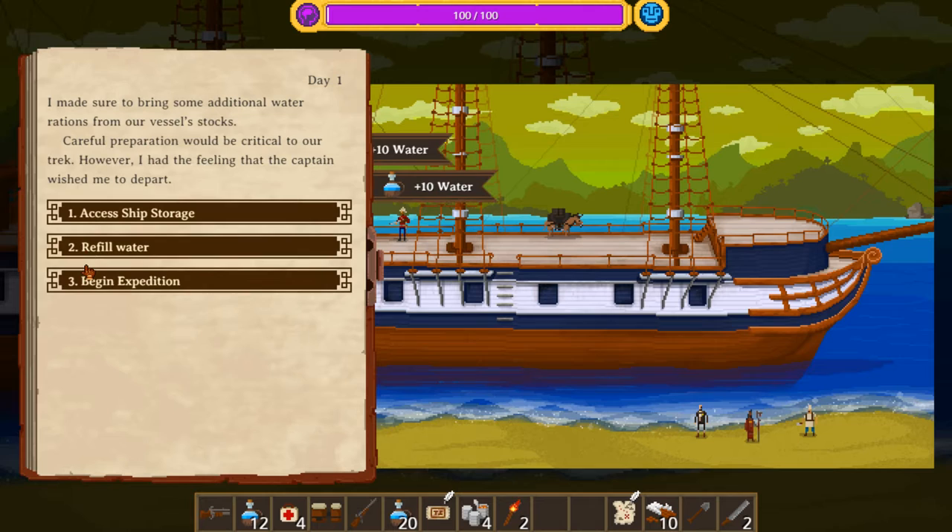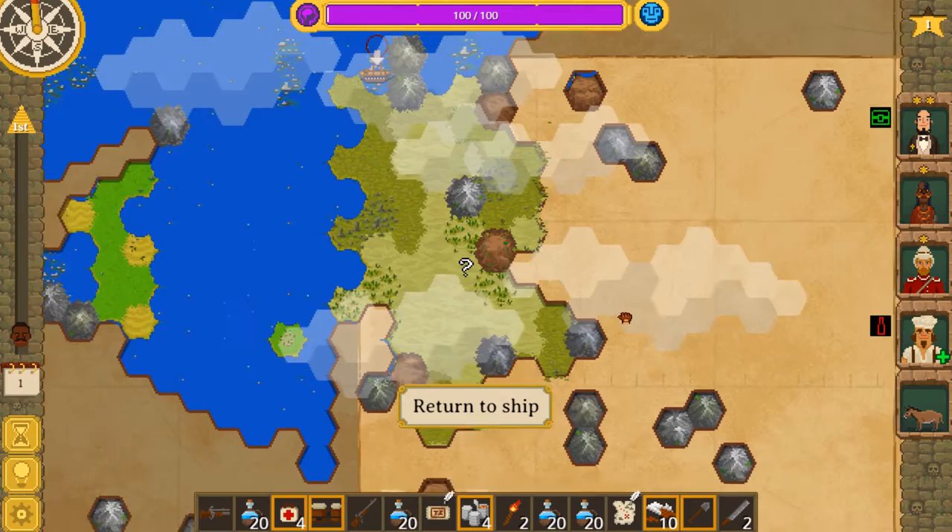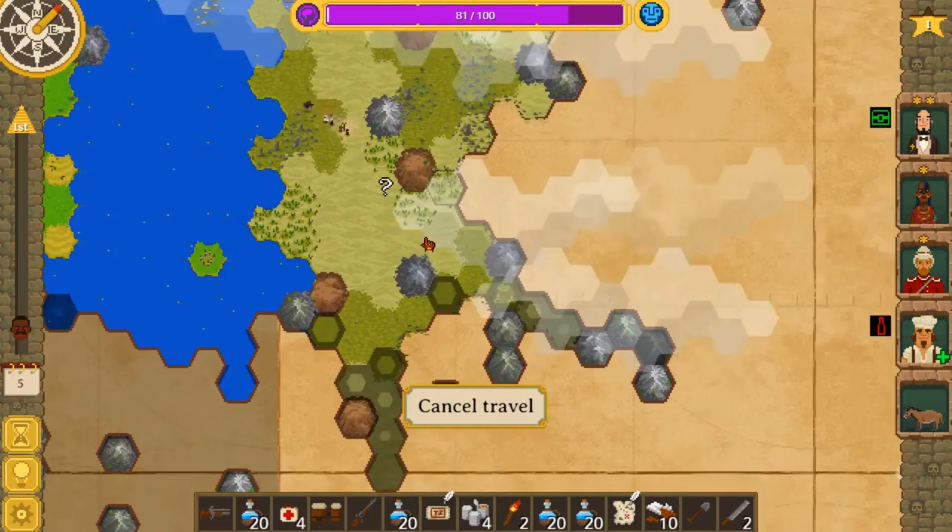We definitely need to carry water with us as well. May as well fill up all of the inventory spaces that we can here. We'll drop that. And I'm very excited to have a cook — this is good news. Alright, let's go have a look around, shall we?